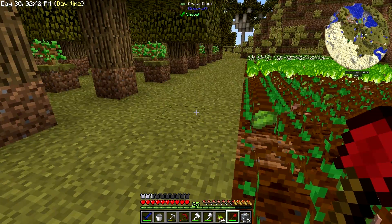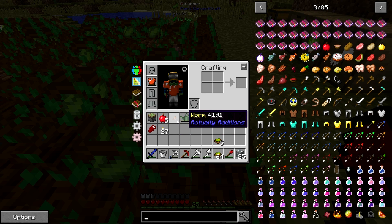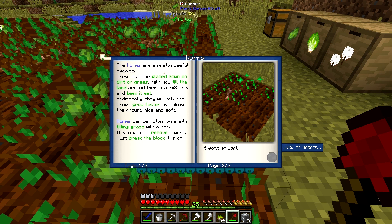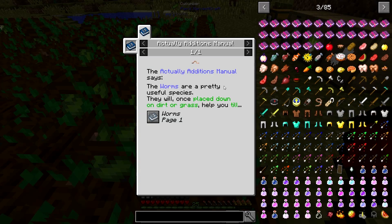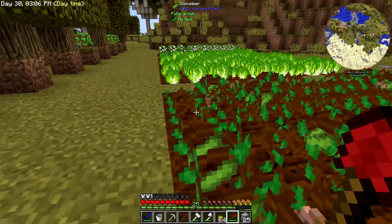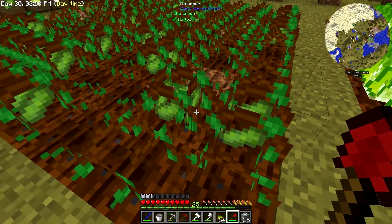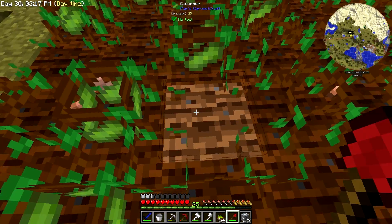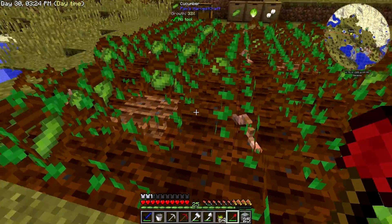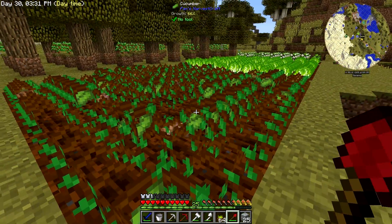The worms are an Actually Additions thing. Whenever you hoe any type of land, you have - I think it's a five percent chance. You place them down and they hydrate a three by three area, so you don't even have to use a hoe - you just put them down and the three by three area is hydrated and tilled. You can see this one is currently unhydrated but because it's right next to the others it will be soon.